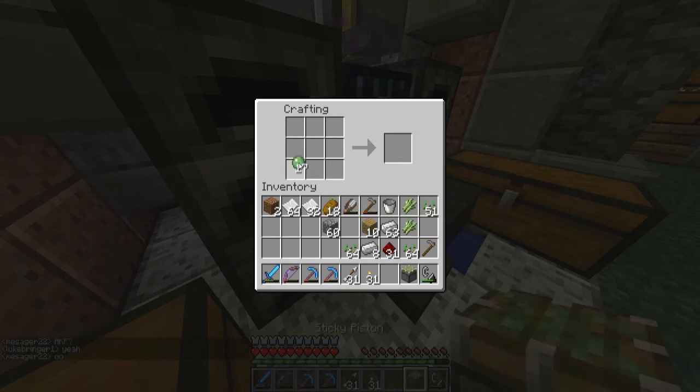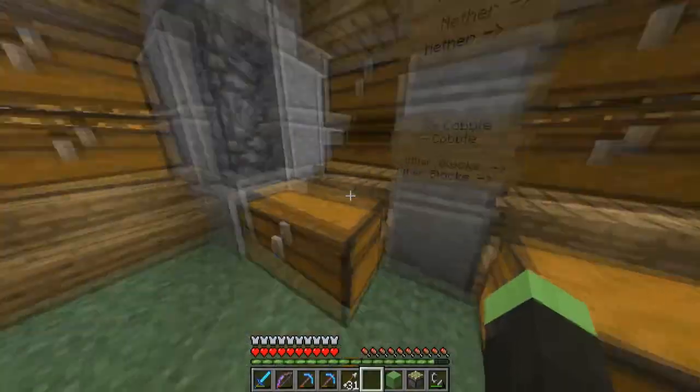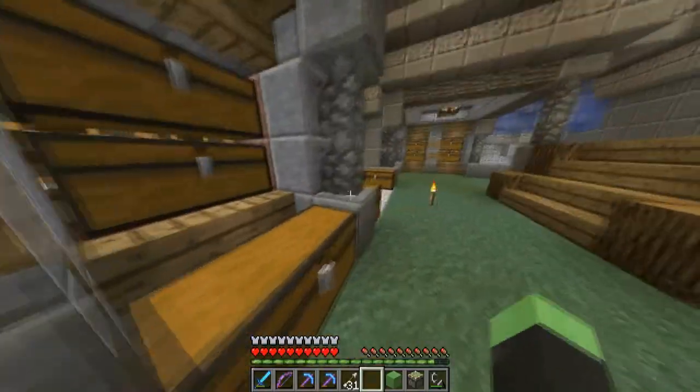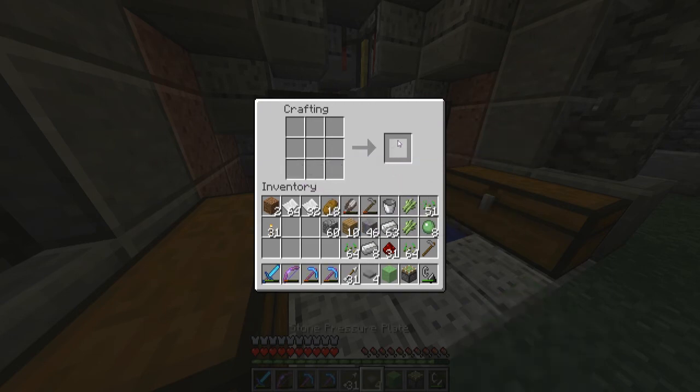Sticky piston, and then make a slime ball — there we go. I'm going to go with stone pressure plates just in case someone drops an item on it and glitches it out — that person being me. So I need four. I've been doing a lot of enchantments on level one books and I'm trying to get to a sharpness five sword — I've got to sharpness three so far.